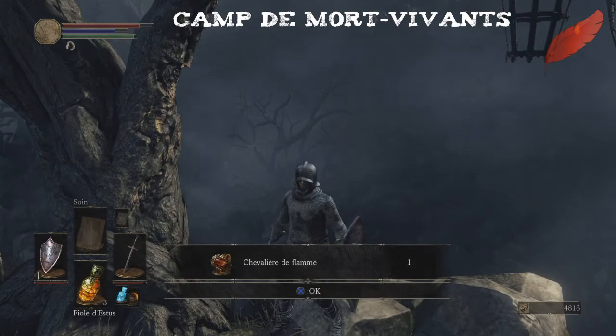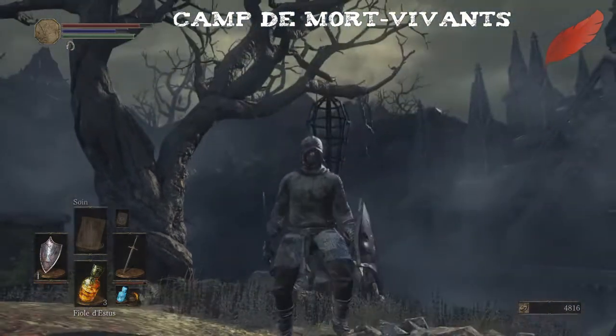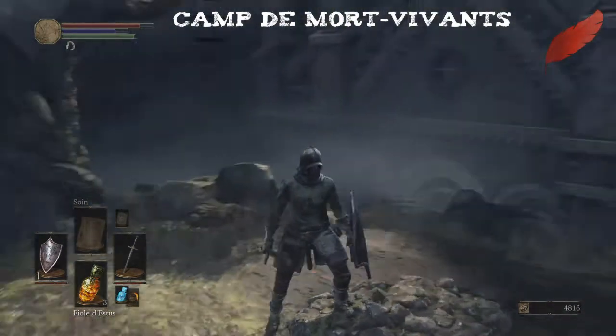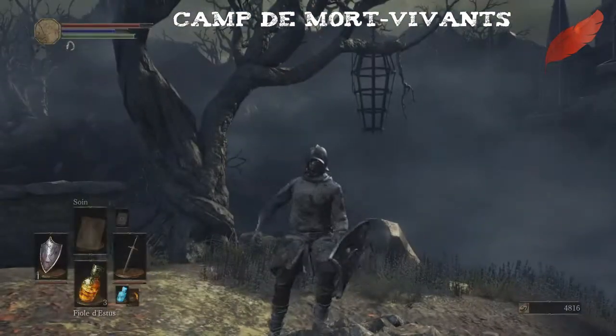Vous tapez pour qu'il tombe ici, et hop — Chevalière de flamme ! C'est assez délicat mais c'est faisable. Donc on arrive à la fin de cet épisode de Bonfire. J'espère que ça vous a plu et aidé. Je vous laisse, portez-vous bien. Ciao.